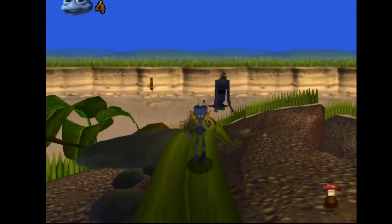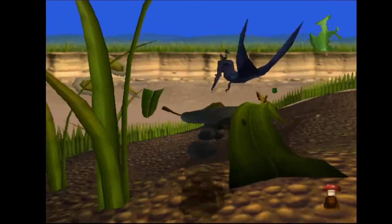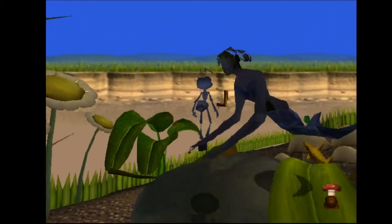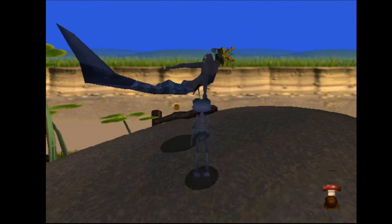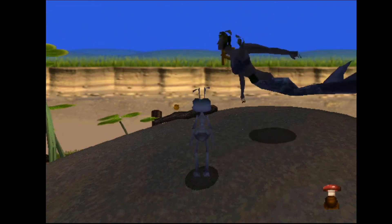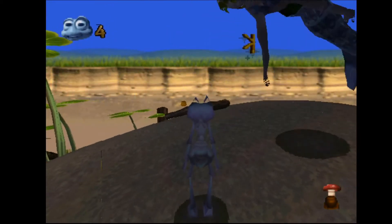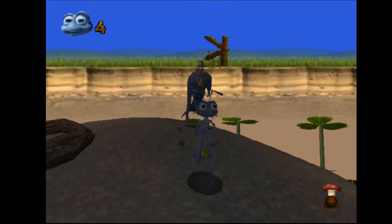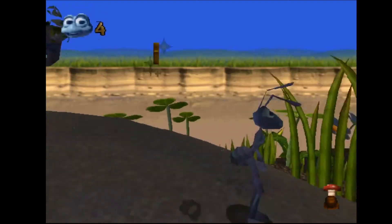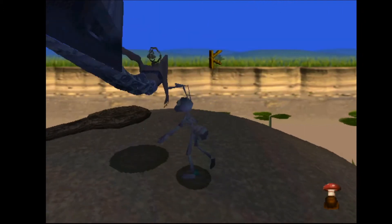What's interesting about the behavior of the model is that attempting to kill the enemy causes the game to crash. However, this is not the case if you ground stomp on the enemy, in which case it flattens like every other enemy in the game. I believe the crash occurs because the game is trying to play a death animation that the model doesn't have, but for models I show off later, this doesn't seem to be strictly the case.